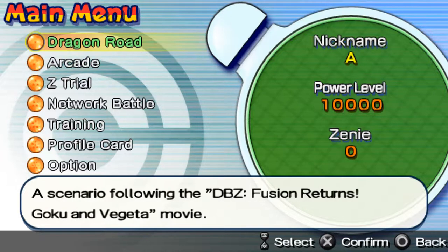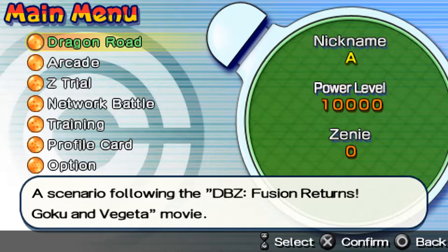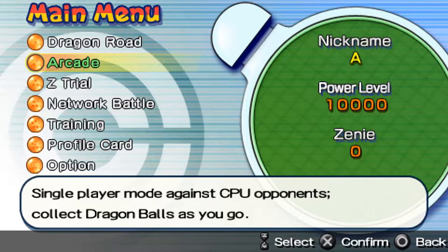You cannot play PlayStation 2 games on the PSP because they are more demanding. The PlayStation Portable is essentially a portable PlayStation 2, but slightly weaker. There's also Dragon Road — a scenario following the DBZ Fusion Returns Goku and Vegeta movie. The story mode is based on that movie. Then we'll go for Arcade mode.